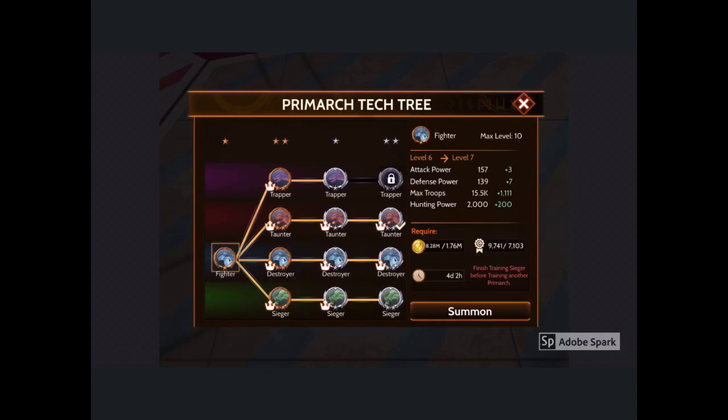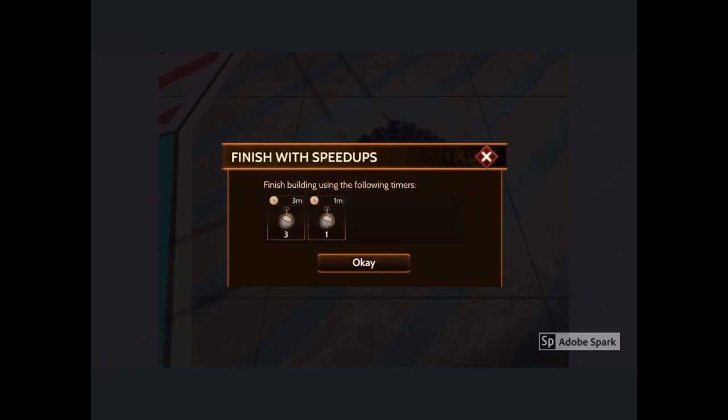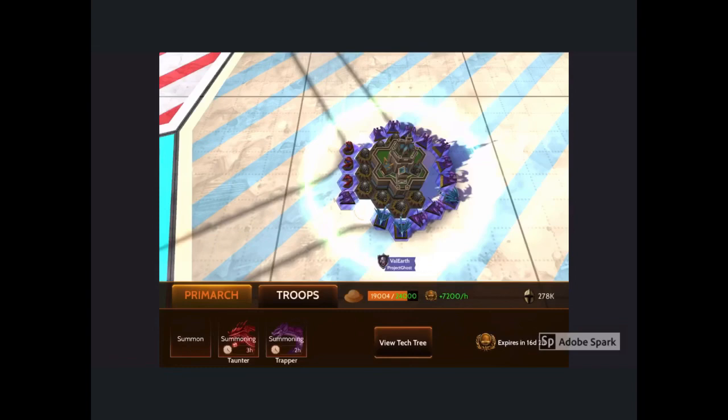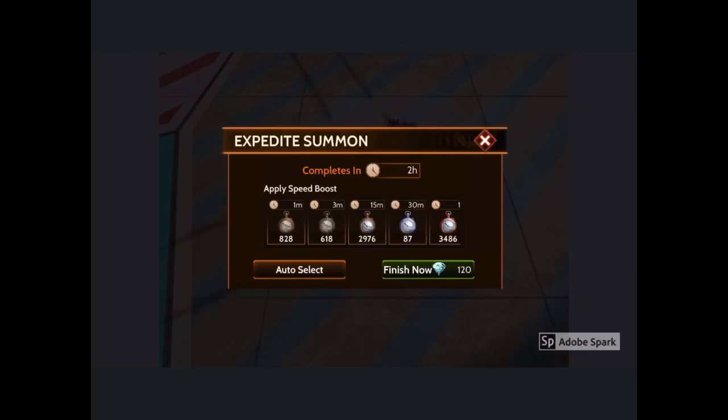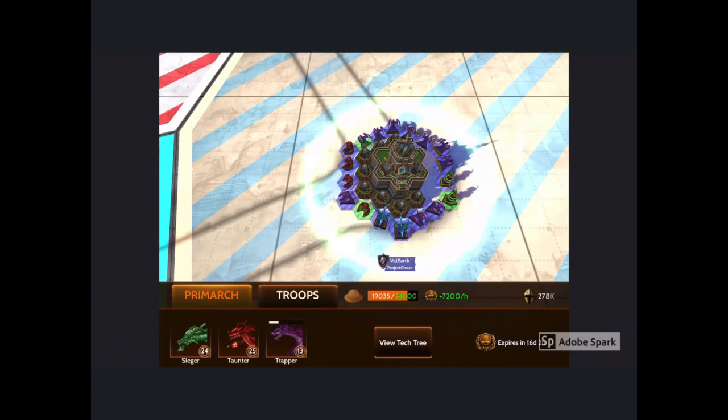By doing this, since I haven't leveled my fighter to the maximum level, the total amount of troops I will have out is 15,000 or around that number. Now I'm going to summon back the Primarchs I want to have out and distribute the troops evenly. Please note that your Primarchs need to be fully summoned before you can manipulate the troops on them, so you may have to use diamonds or timers to speed up the process.